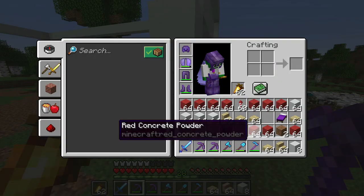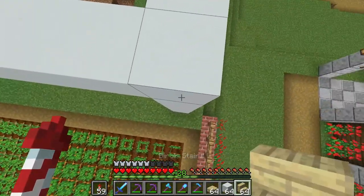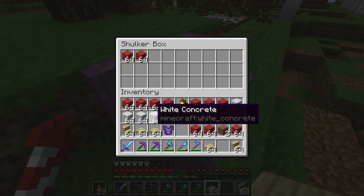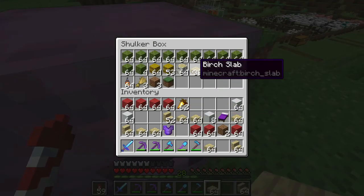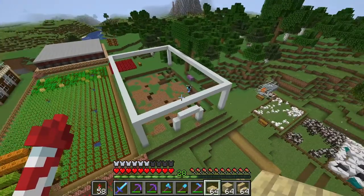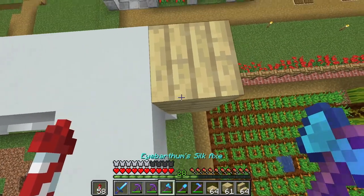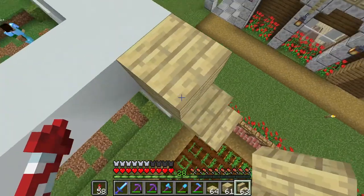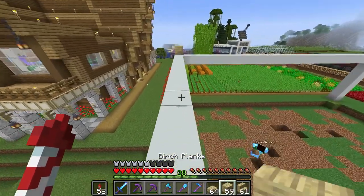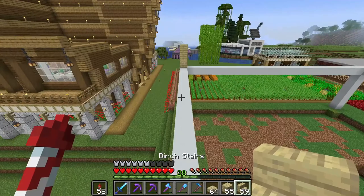Most barns aren't actually square, so we're going to have a nice curved roof made out of birch and birch slabs. We'll fly up and basically want it to come out another block. Using birch blocks, we'll create a standard sloped roof — going up, two over, creating the slope. For the top it'll go up one, two, then over. We're creating a somewhat circular area for the roof shape.